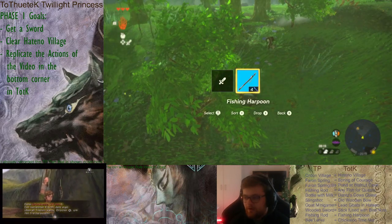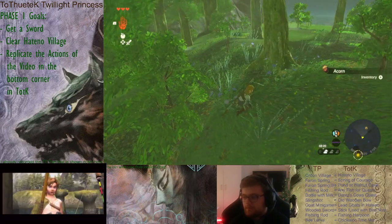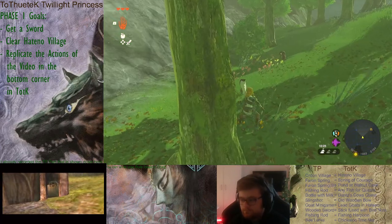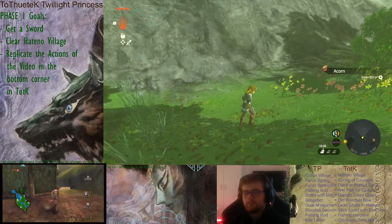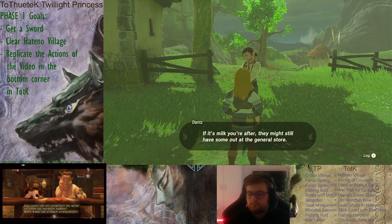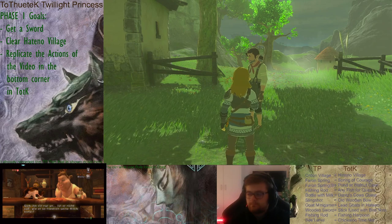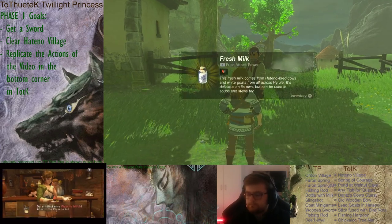Then you can get the bottle of milk. In Twilight Princess, if you empty it, it's an empty bottle — but in Tears of the Kingdom, bottles aren't emptied; they're just gone. So I won't empty the milk, and I'll just use it as a symbol for how many bottles I have. This is the first bottle, and every other ingredient or item inside will be next to the bottle.